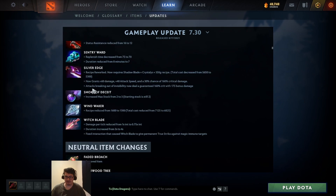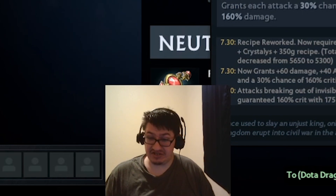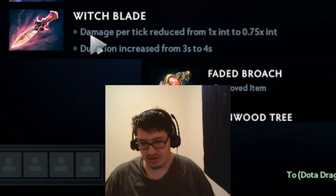Attacks breaking out of invisibility now deal a guaranteed 160 crit, or 175 with 175 bonus damage. This is kind of nuts. Damage per tick reduced from your INT to 75% of your INT.